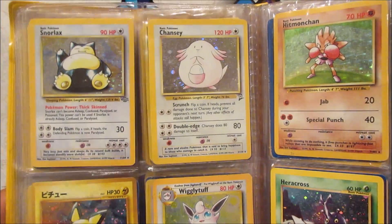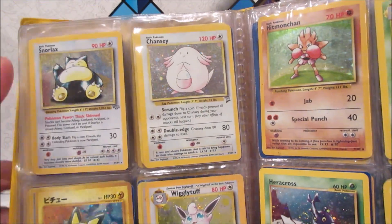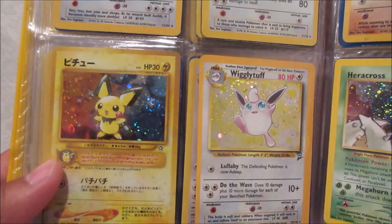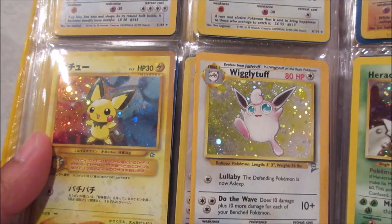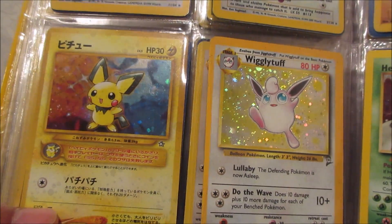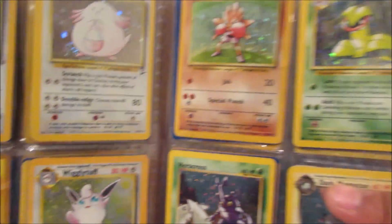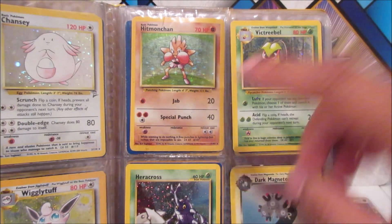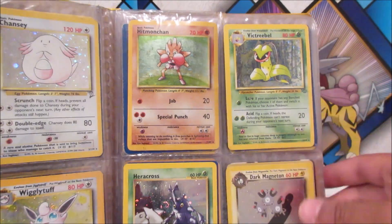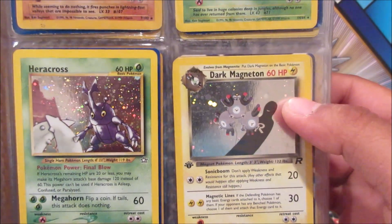We have the original Snorlax — so cool! Chansey from Jungle I believe, Base Set 2 Wigglytuff, and a Pichu with a fire and water background and some sparkles on the card — maybe a Neo set? And then Hitmonchan from Base Set, Victor Bell, Jungle Heracross, and Dark Magneton — you can actually see the shadow of Team Rocket on that one, very cool.